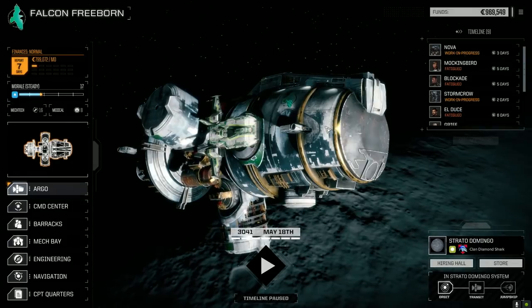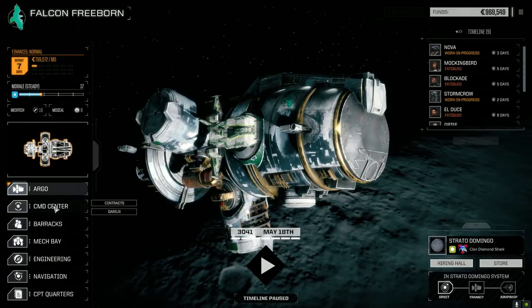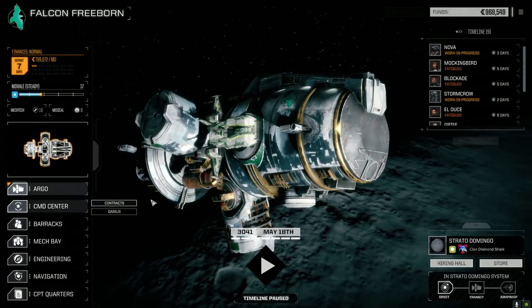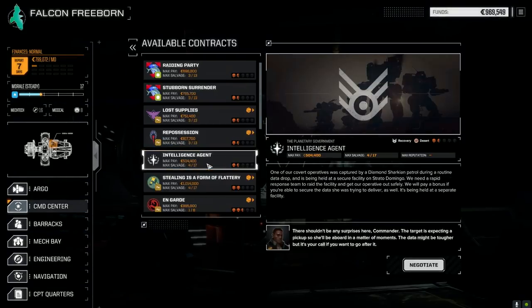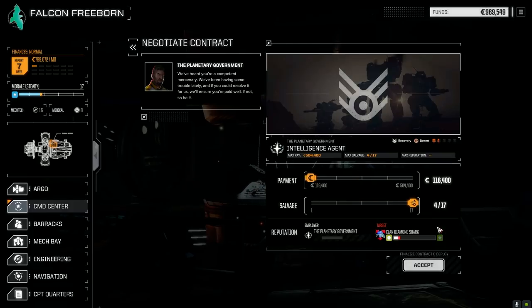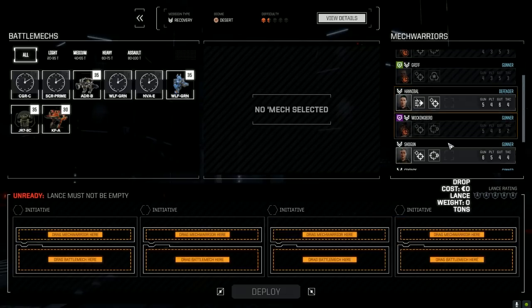Welcome back to another episode of Jade Falcon Freeborn. Today we're taking out the second lance first while we're still waiting for the primary lance to come back. I want to take the intelligence agents mission - it's against Diamond Shark. We're only going to lose a couple of points of rep with these guys, but I want a chance to get some good clan salvage. It's 417 C-bills which won't cover our drop costs, but I'm willing to take that hit.